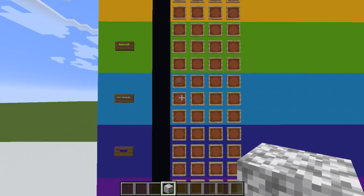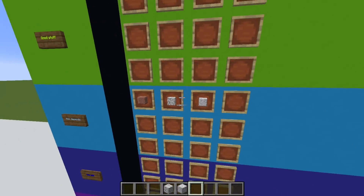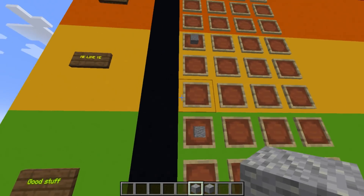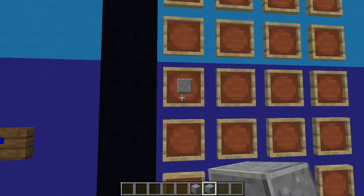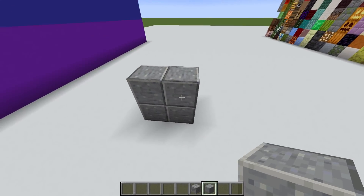Diorite is going in Hmm Depends, along with polished diorite, as I think you can make it work. Andesite we're gonna put in Good Stuff — it's decent but it's just a bit boring. And polished andesite I'm gonna put in Yuck Yuck because I just don't ever use this block; I think it's kind of ugly to be honest.